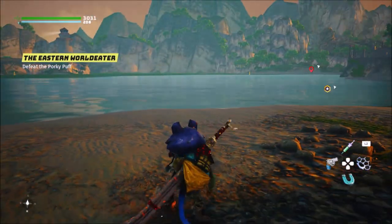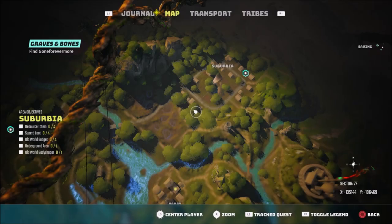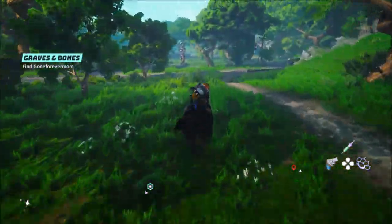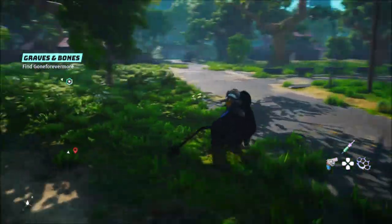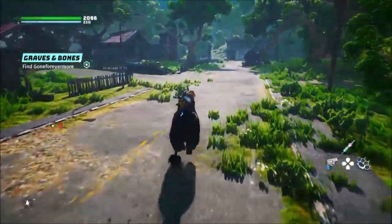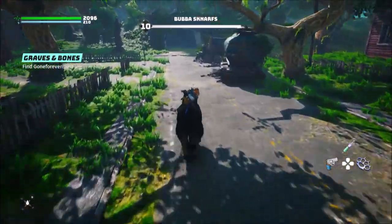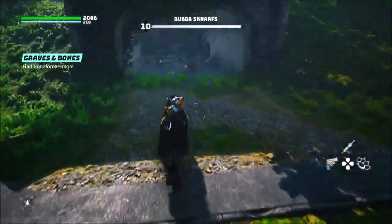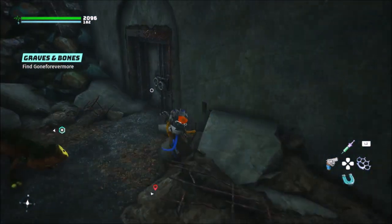Now we're going to suburbia. In suburbia you have to do all the quests marked on the map — all the requirements. But first, before doing all the quests, you want to come inside this bunker here to get the quest.